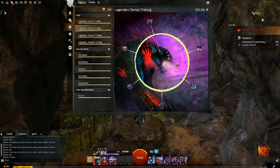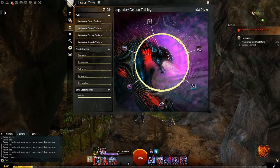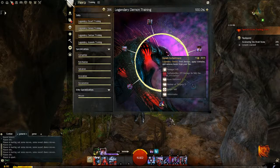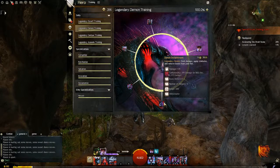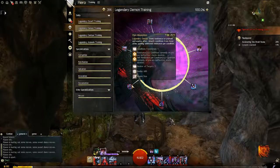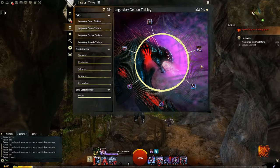Demon is your condition damage dealer. Your heal skill heals you more for each condition on you. You have more conditions that you can deal to people, including confusion and torment through Unyielding Anguish and Banish Enchantment. And you also have resistance through Pain Absorption. When you unlock your specializations, you at least want your heal skill on Demon or Assassin first, depending on the route that you go.